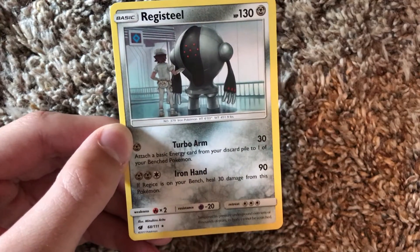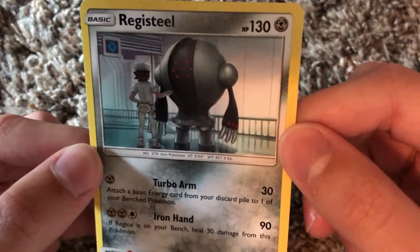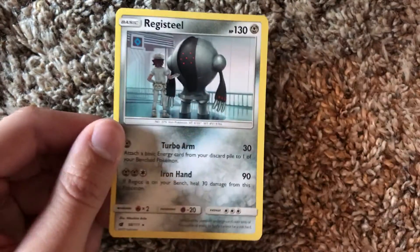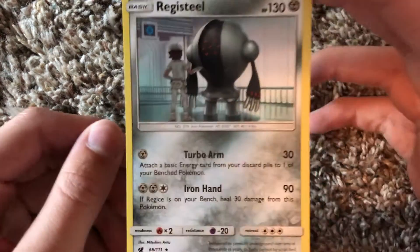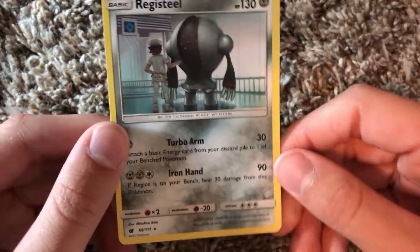There's like a worker in there as well - he's like cleaning it or something. Registeel! That's two legendaries. This one is just a rare but the Mew one is a holo. This pack was pretty cool. I like that Registeel - nothing too insane out of these packs, but still I really like them. I'll go over the four main cards as a little overview: we got the Starly, the reverse holo Electabuzz, the rare Registeel, and the holo Mew.